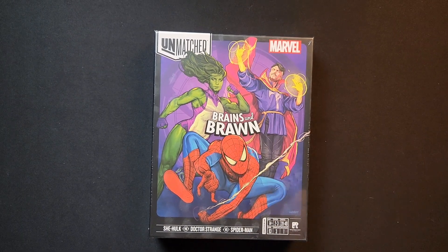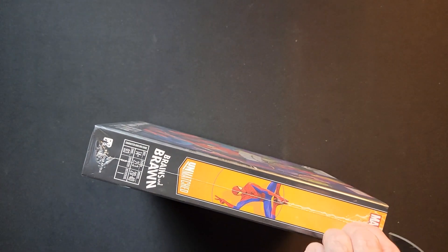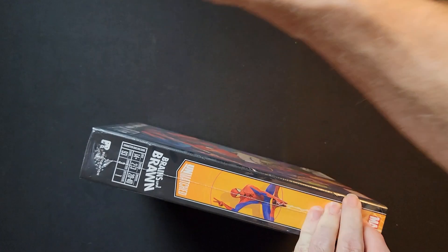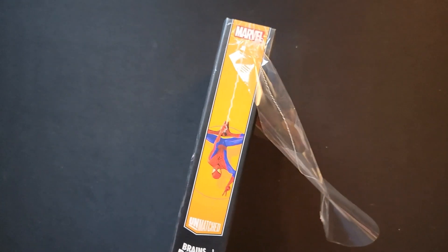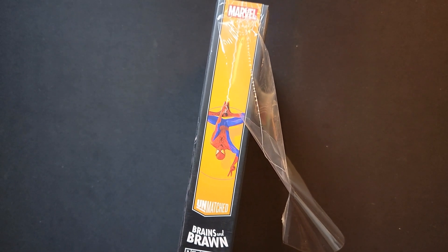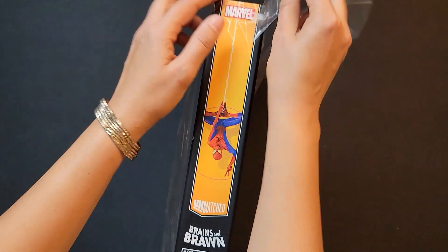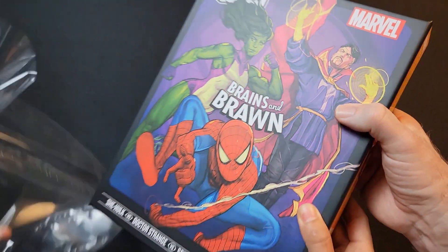Let's go ahead and get into Brains and Brawn. This is the Unmatched system — it's a system where you fight each other and you use cards for your movement. It's 40 plus, two or three players, twenty to forty minutes to play.